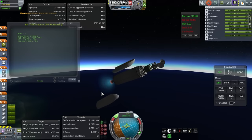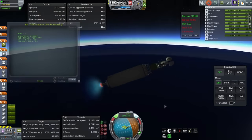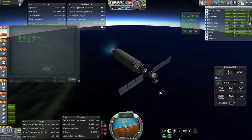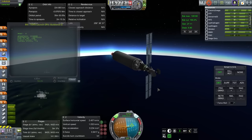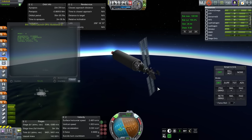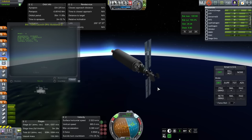The probe is still rotating after upper stage separation, and the RCS on it apparently isn't strong enough to stop the rotation. As we extend the solar panels, it ends up looking quite unusual — but as long as it gets to the target destination eventually.